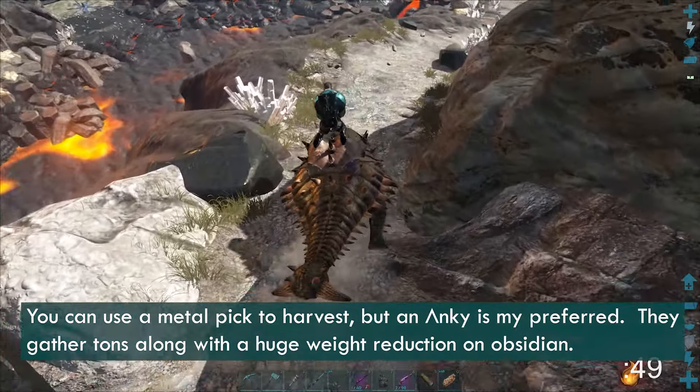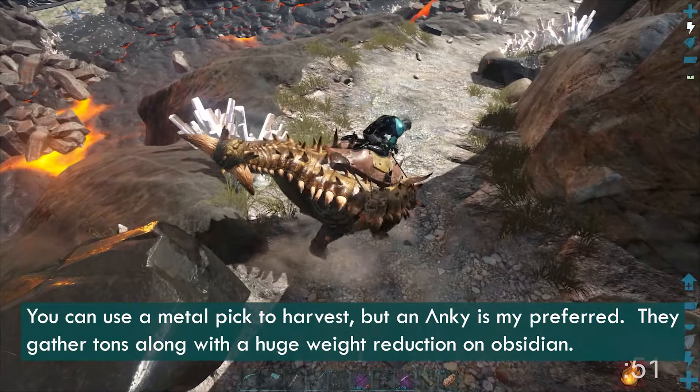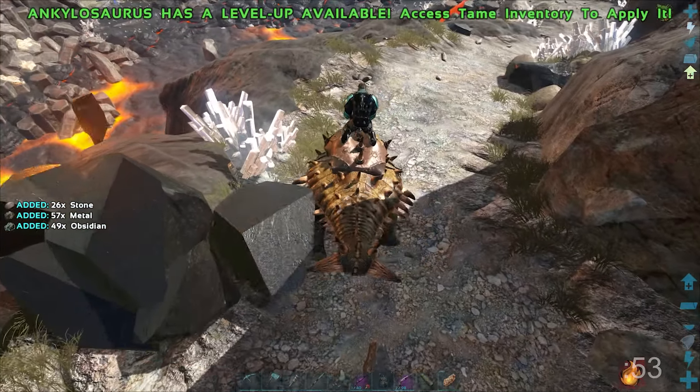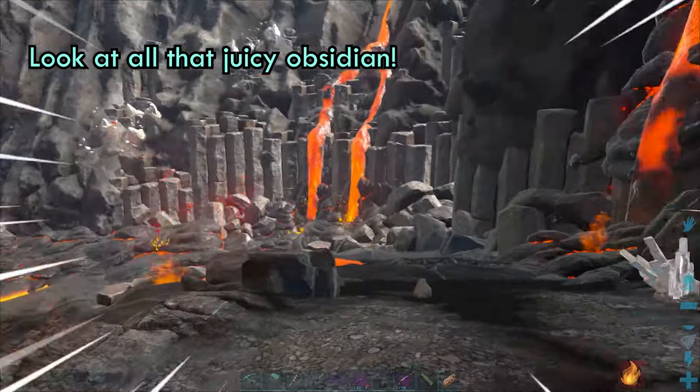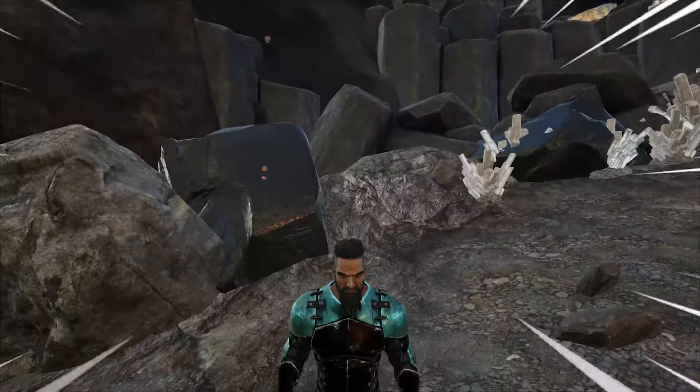Once inside, there's tons of obsidian along with crystal and metal. Make sure you bring enough water and cloth armor to help with dehydration. Good thing about the volcano is there's no bad guys, so just be careful with your footing and you're good to go.